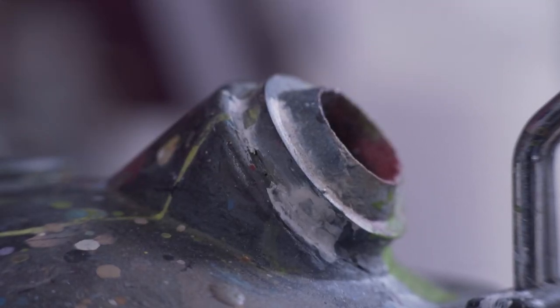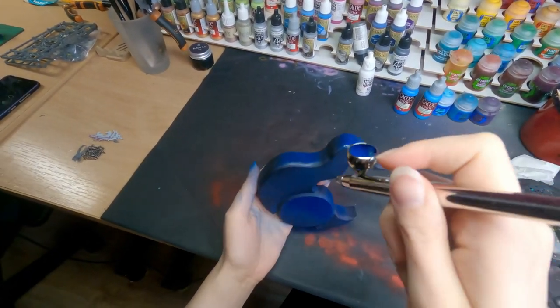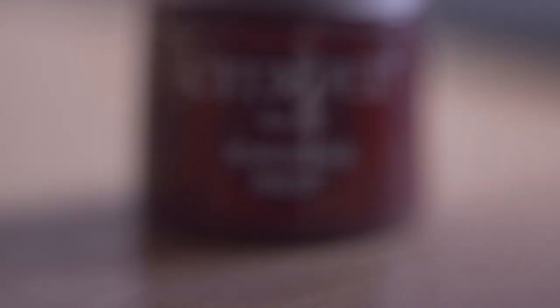Airbrush is a tool used to add the most important colors. The paint used is from Citadel, so it's the same paint used in the official Warhammer tabletop. There is no better Khorne Red than Citadel Khorne Red.